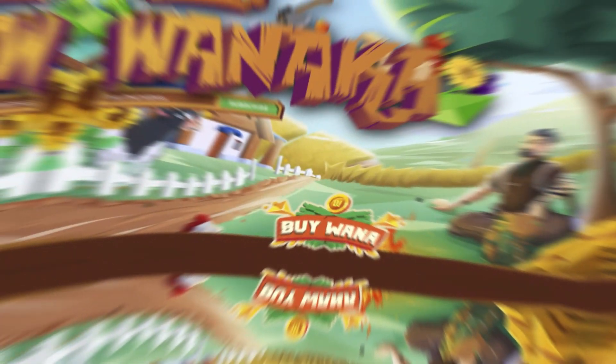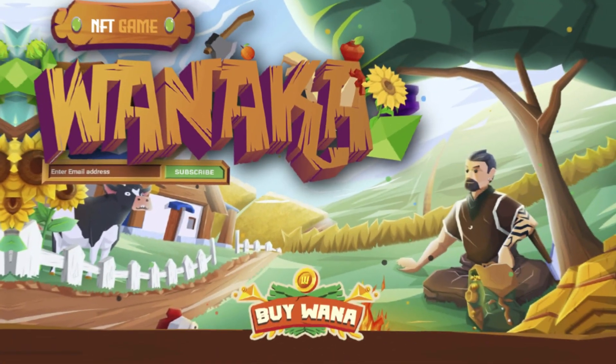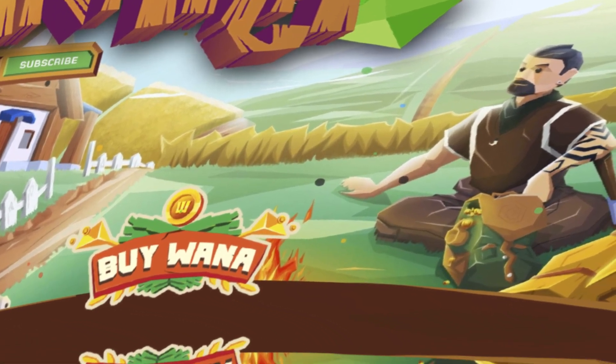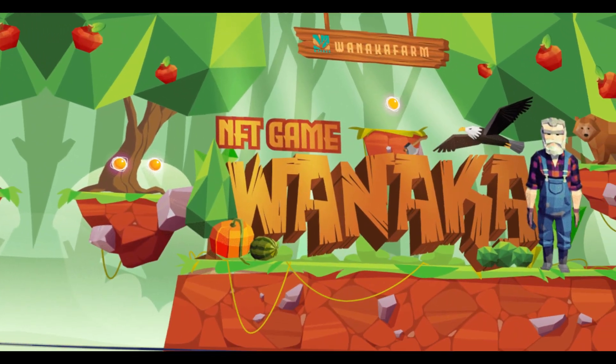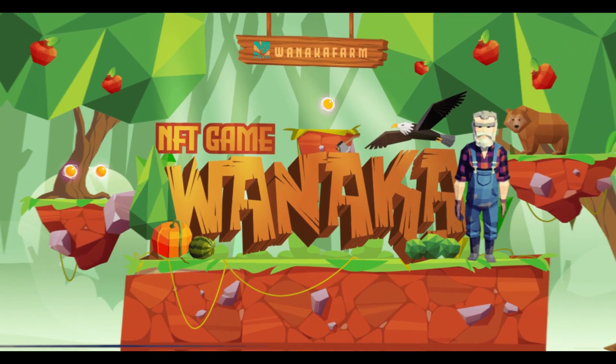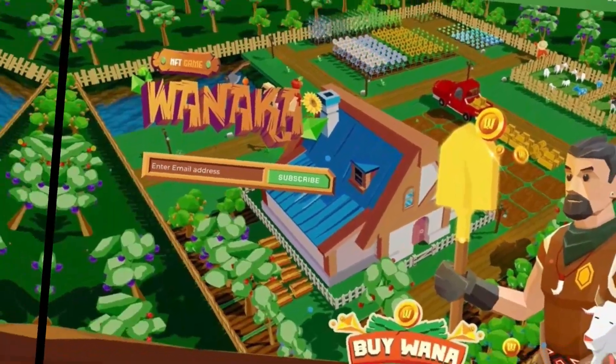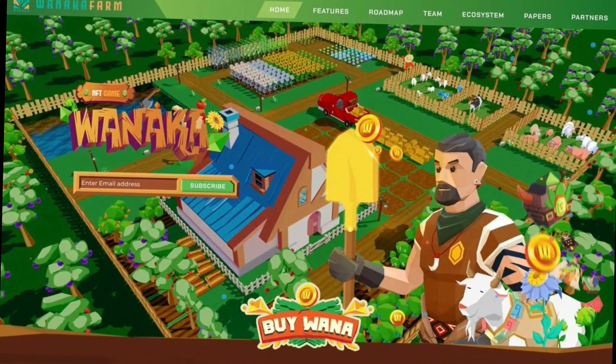Wanaka Farms works on both PC and mobile and runs on the Wano or Wei coin that can be purchased via PancakeSwap. The coins are used to purchase blocks of land in the game. The game allows you to grow or cultivate various fruit, vegetables, and creatures, including apples, cabbage, wheat, mango, pigs, koi fish, cows, and carp.